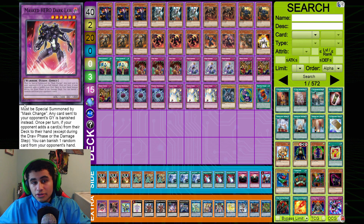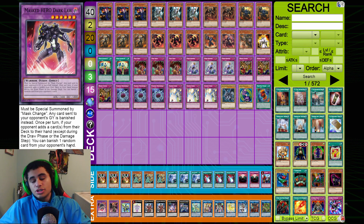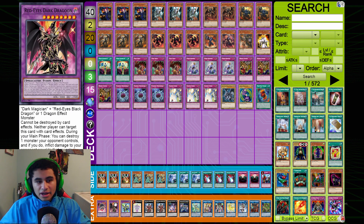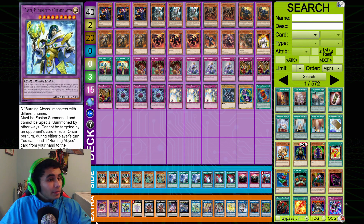For the extra deck: one Masked HERO Dark Law — already went over this, but Dark Law is just so good with Mass Change Number 2. One Jargon — it literally can't be destroyed, can't be targeted, pops opponent's monsters without targeting, burns in time, and even negates and gains attack. This card does everything.